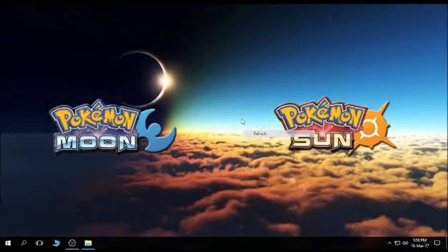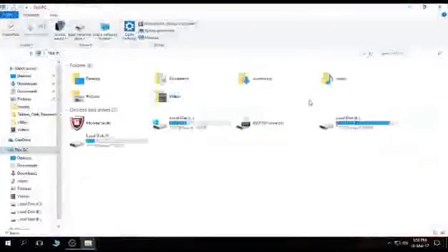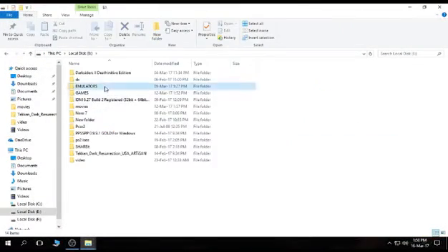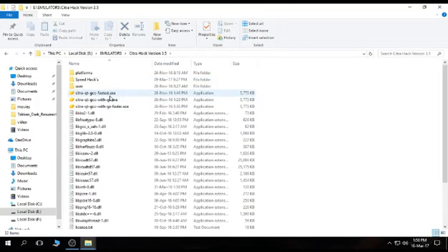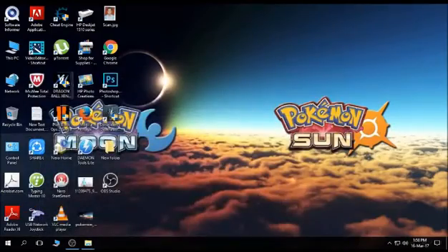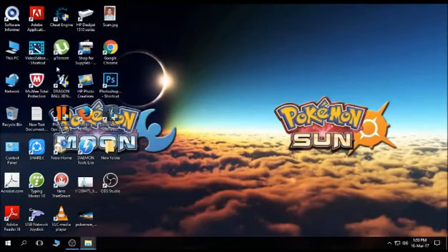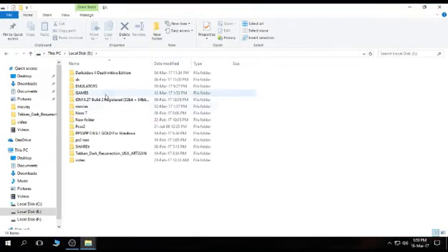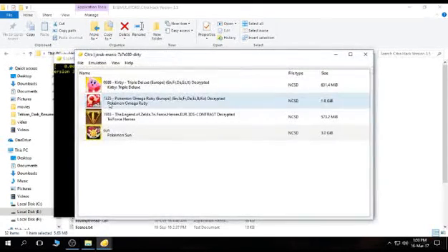Today I am going to show you how to play Pokémon Sun using Citra Emulator on PC. Basically what you need to do is download the Citra Emulator hack version 3.5. Before we start, I will show you my specifications — without any graphics card. Still, we can run this game perfectly fine on this PC, so you can also do it. Let's begin.